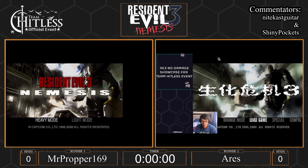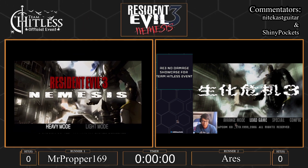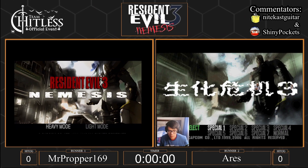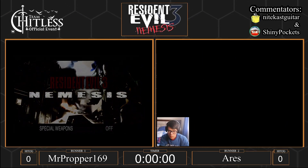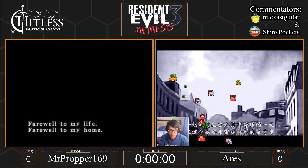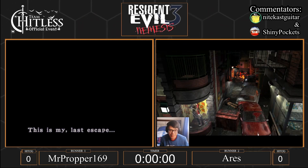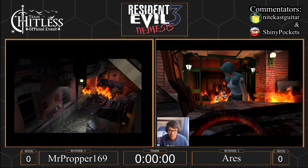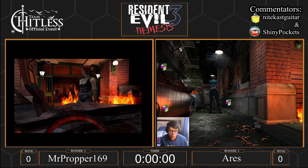We're going to do a quick countdown — looks like everybody's ready: 3, 2, 1, gaming. Ares True to Form has made the excellent decision of picking Special Costume 2, which as I'm sure we all know is the best one. It gives you extra ammunition, and I believe it also makes you about 60% faster. I've heard that as well, and I see Ares smiling, so he knows that's true.